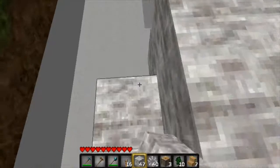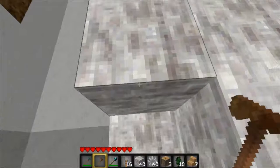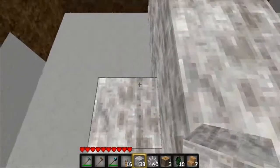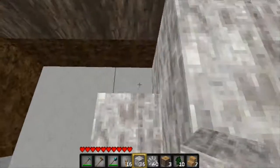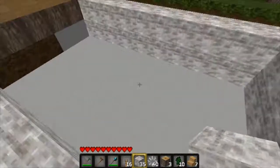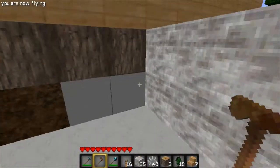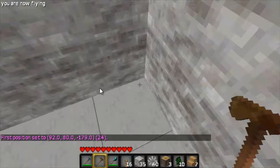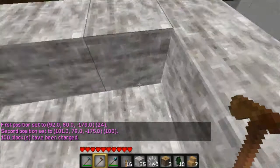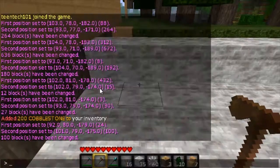I'm building a half-step type structure here. I should spell that right — that tends to help. What'd you spell wrong? Oh, 'give.' Wow, how'd you spell that wrong? Let's just give about 64. So we've got redstone torches.